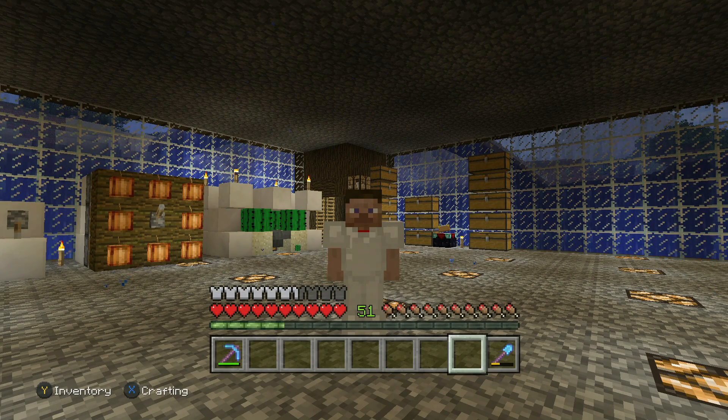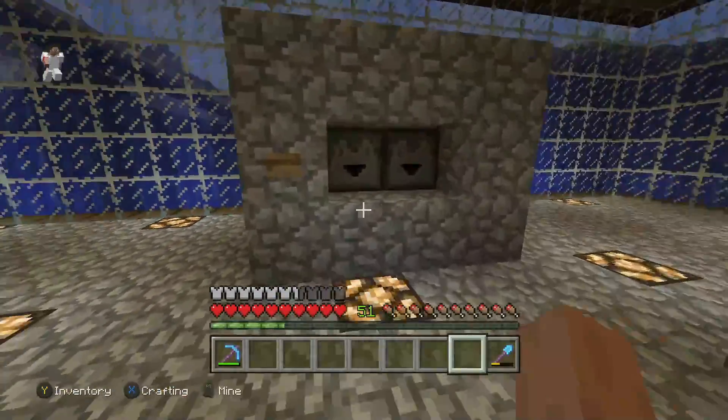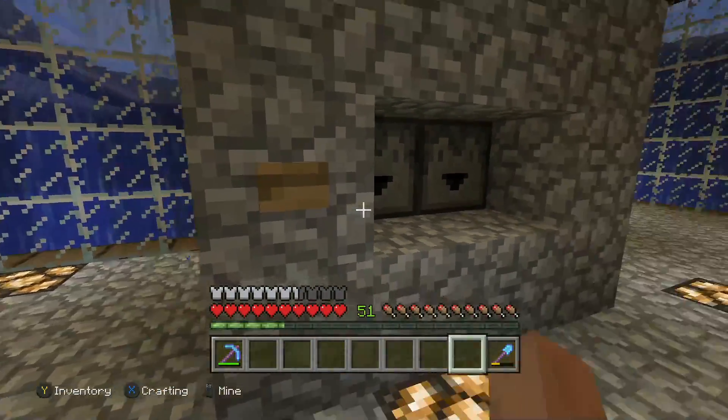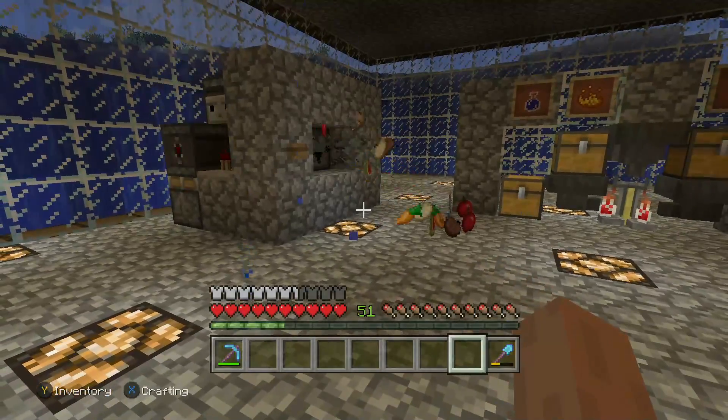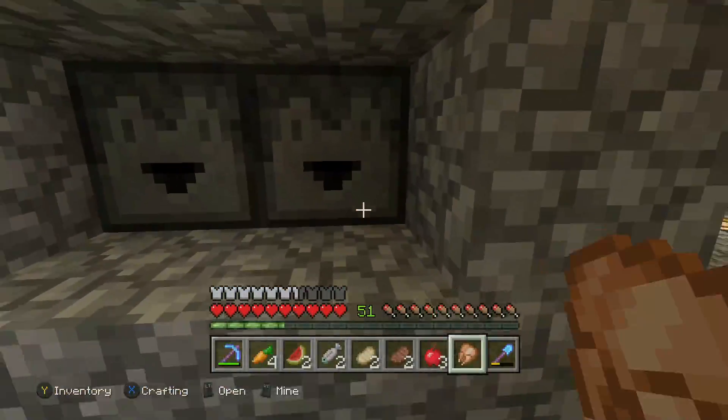How's it going everybody, and welcome back to the MGSR server. If you haven't seen the last episode, we built the 16-block item dropper where if you hit a button you will get an assortment of 16 different foods, as you can see. If I walk on over here, you guys can see that I have 16 foods.